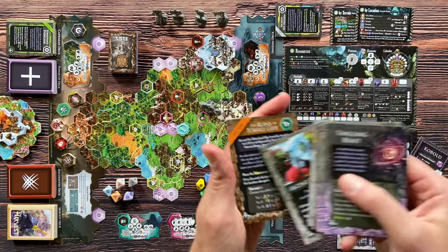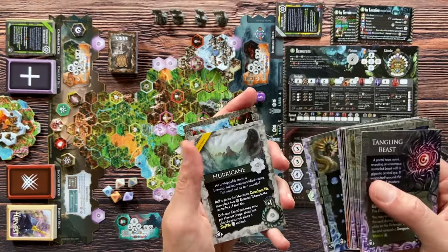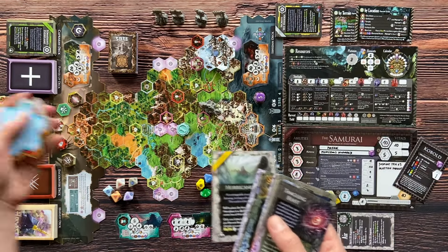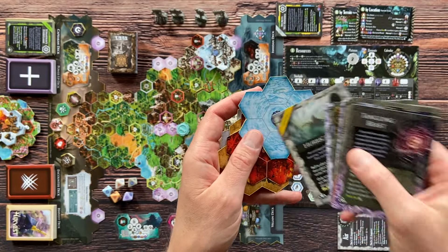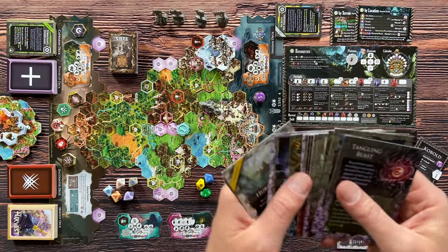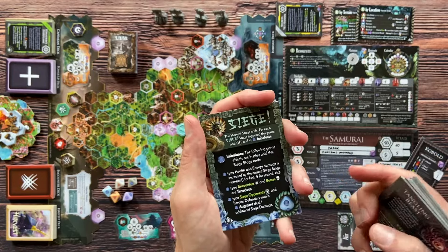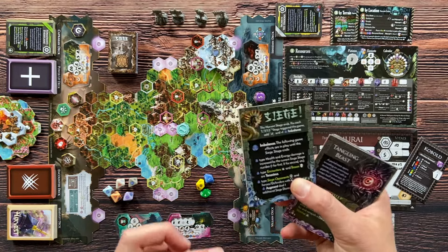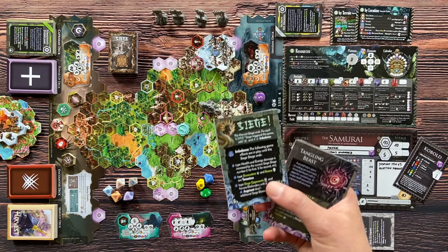From the villain deck you can draw discoveries, events, or cataclysm cards — cataclysm means you place special tiles on the board that are dangerous but let you harvest element tokens. There are four siege cards in the game because the whole game lasts four sieges, or three if you choose the shorter variant.